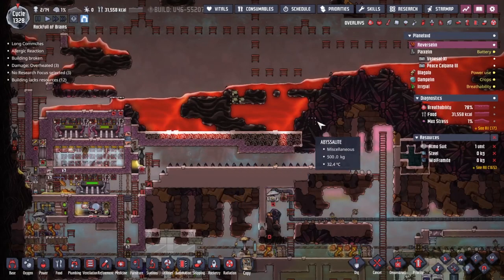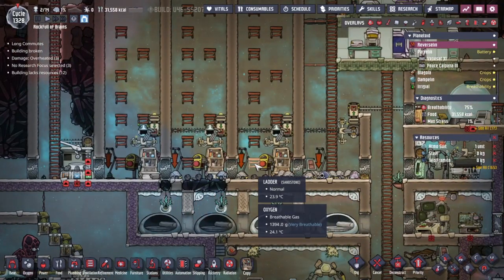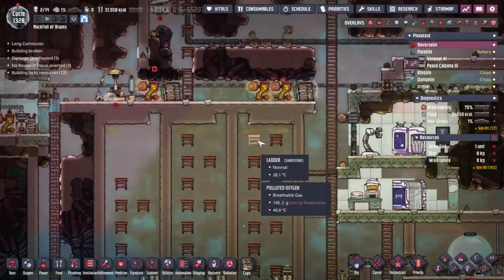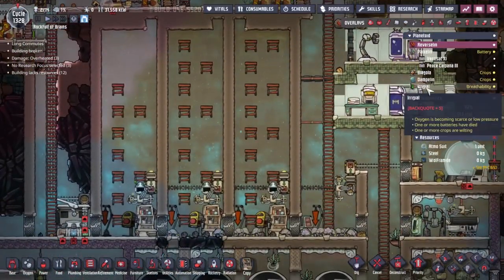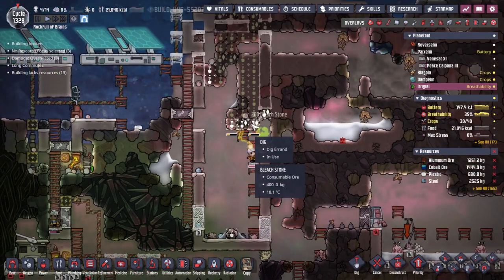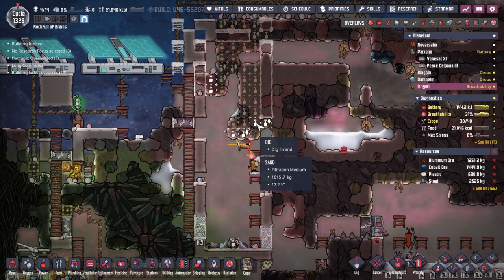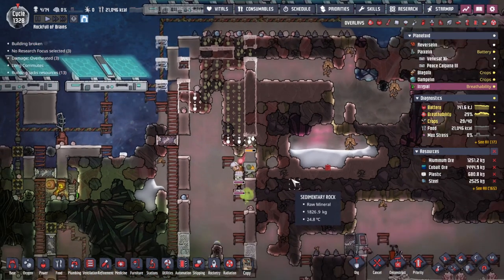I'm going back to my original asteroid to see how I laid this out. We've got grooming station, critter feeder, ladders to get up and down, and a critter drop-off - very important to have the ladder in case we need to change things. I dislike that we're dropping stuff everywhere. Let's get everybody to move this sand before any serious trouble happens - though it feels like mild trouble, and mild trouble is our forte.